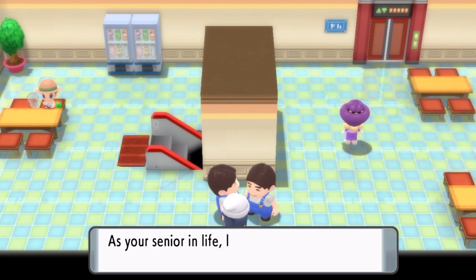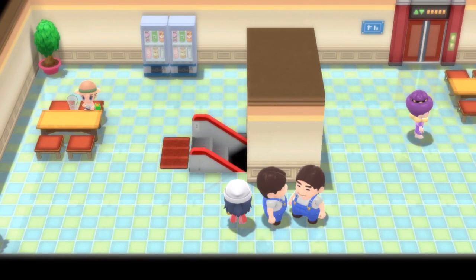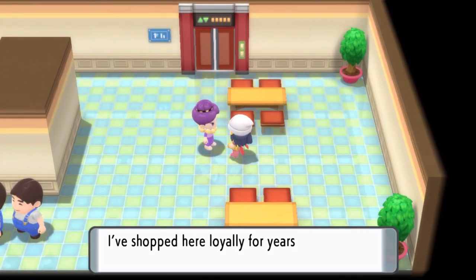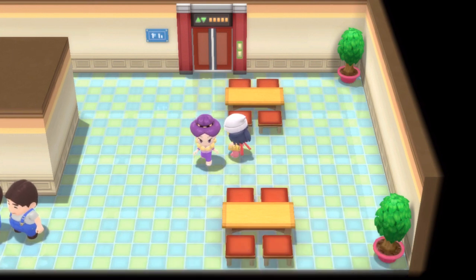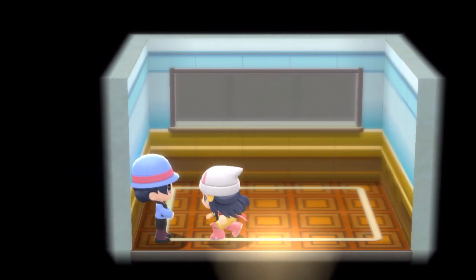As your senior, let me make a gift of this sticky barb. We got a sticky barb — I don't know what that is. That sticky barb is a held item. If the Pokémon holding it is hit with a physical move, this sticky barb sticks to the opposing Pokémon and it affects damage. Two buff guys standing side by side. I've shopped here royally for years. I think that's all we can see now.